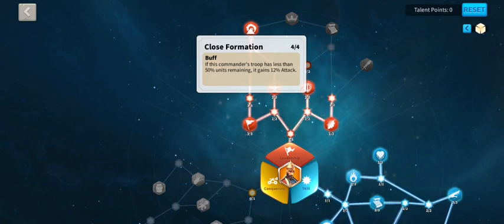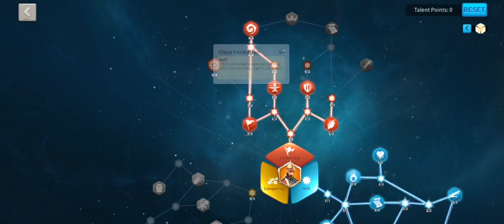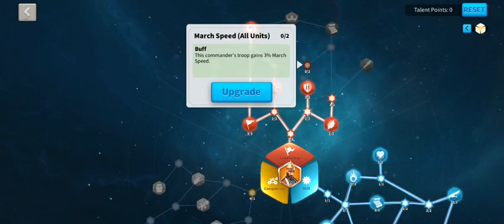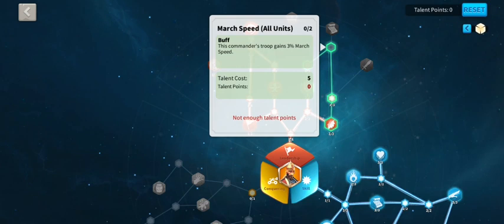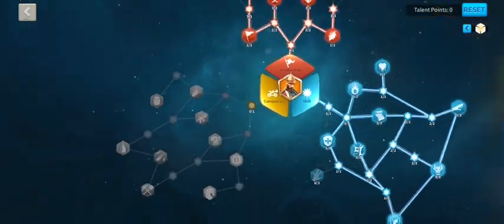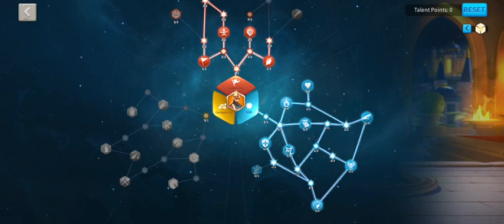Health is always good — adds to tankiness. Then attack, and Close Formation: if less than 50% troops remain, we gain 12 attack — you'd never turn that down. The debate was on the other side with Strategic Prowess — whenever you use an active skill you gain five percent defense, which sounds amazing. But to get there you'd need to spend two talent points on march speed, which is a waste, plus four more talent points to reach it. That's why I didn't choose it — but make your own choices, enjoy your game. Please like and subscribe, back the channel, and enjoy your day!